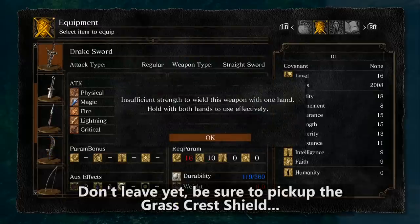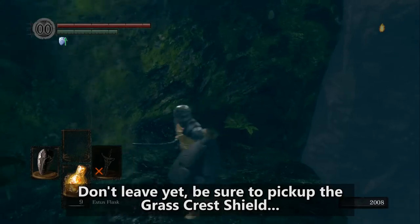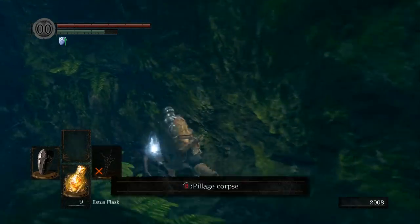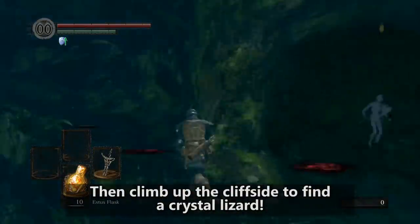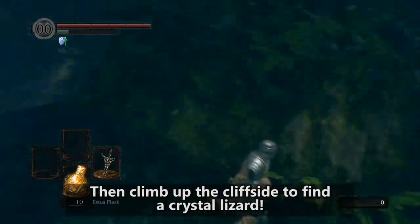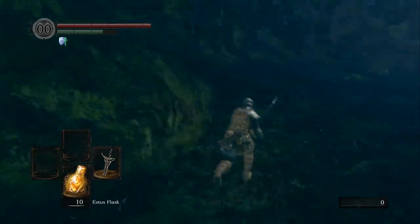Once you've defeated the Black Knight, be sure to grab the Grass Crest Shield that's lower down. Then you can run up past where the Black Knight came from to find a Crystal Lizard that will drop two Twinkling Titanite, which you can actually use to upgrade the Halberd.